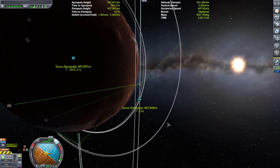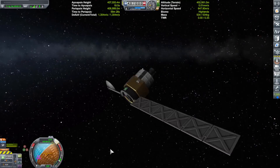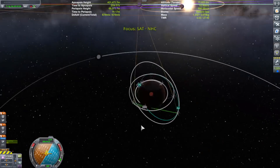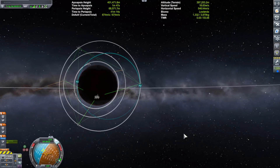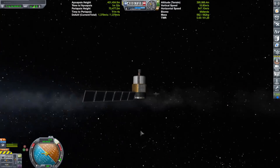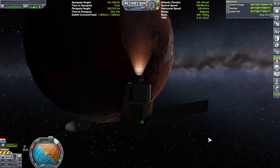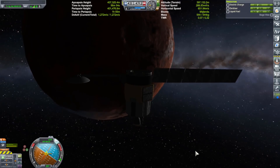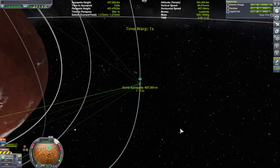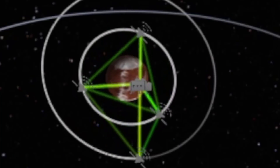Unless you have a network that connects directly to the planet Kerbin, there is no relay network system. In other words, you can't control something on the opposite side of the planet if you're just controlling it from a command seat on a spacecraft. Even if it has the remote guidance probe core and all the relay dishes you can place on it, you cannot remote-control something on the other end of the planet. In order to control something on the other end of the planet, that relay network needs to be in direct communications with Kerbin. No Kerbin, no remote control from the other side of the planet.